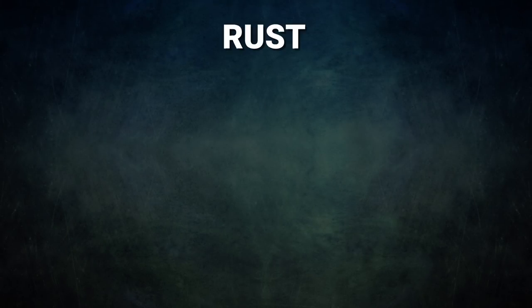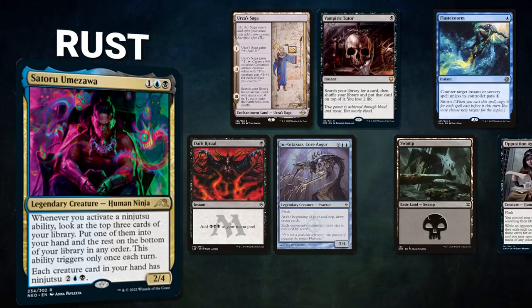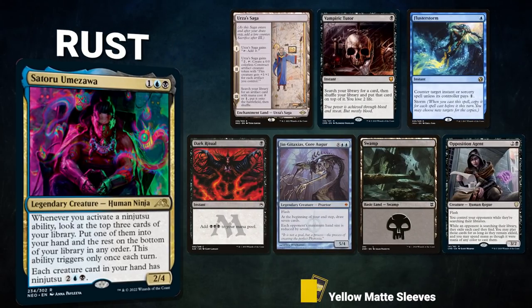Finally, we have Rust piloting Satoru Umizawa. This is yet another mid-range deck that looks to abuse its commander's ability to cheat massive threats such as Blightsteel Colossus onto the battlefield, and can also fall back to a classic combo finish. Rust's opening hand contains an Urza's Saga, Vampiric Tutor, Flusterstorm, Dark Ritual, Ginge attacks his Core Augur, Swamp, and an Opposition Agent. Without further ado, let's kick off this haggling hallmark hair-splitting hallucination.